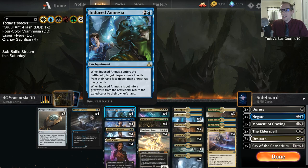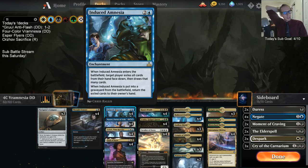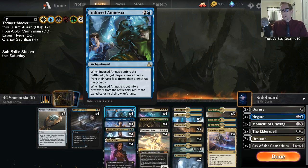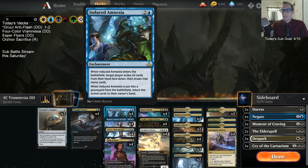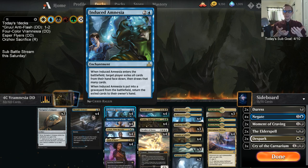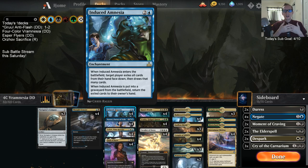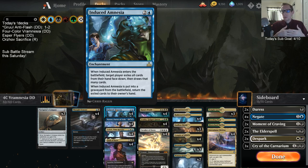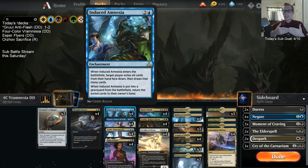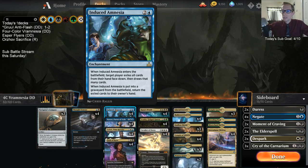Basically what we have going on here is Induced Amnesia. We are going to be taking full advantage of it, trying to make it the very best it can possibly be. This is a pretty crazy card advantage card. It enters the battlefield and you get to choose a player, exile all the cards from that player's hand face down, and then that player draws that many cards. So you can choose yourself — let's say you have four cards in hand when you play Induced Amnesia. You exile all four cards under it and draw four new cards. Then whenever Induced Amnesia is put into the graveyard from the battlefield, you get to put those cards back into your hand. So it can end up being a draw four, but you need to get Induced Amnesia into the graveyard.